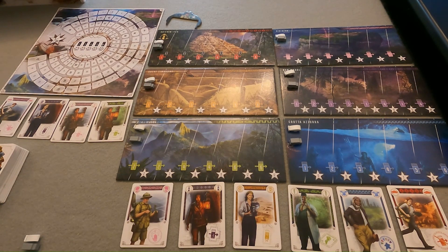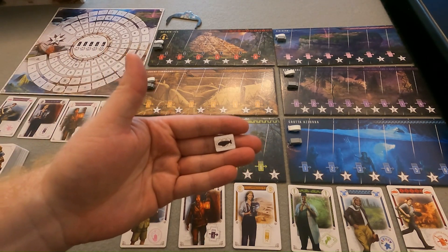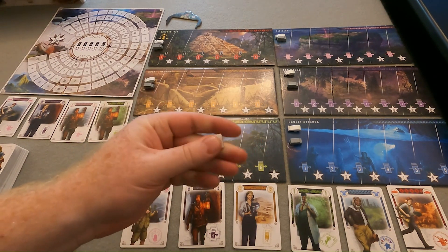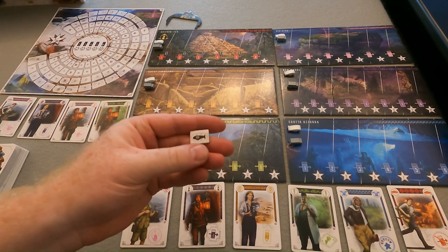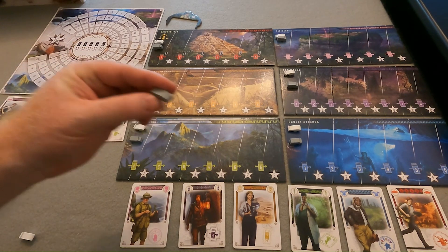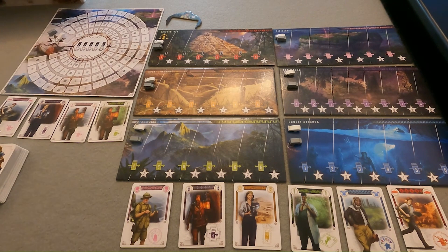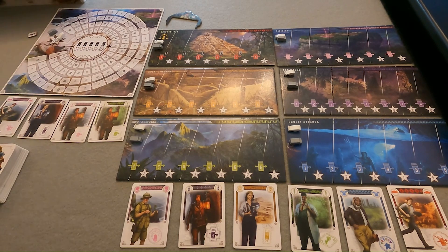Each player would then put their matching marker at the start of the points track. The game comes with little cardboard tokens that you could use to keep track of your points. It is kind of nice because there's a hundred point side on them, so if you cross around the track you just put the hundred point side up and you keep going around. However, I prefer placing the actual vehicle in the starting marks because I think it looks better, and then if you go around the track, use the hundred point marker underneath or instead of your own vehicle.